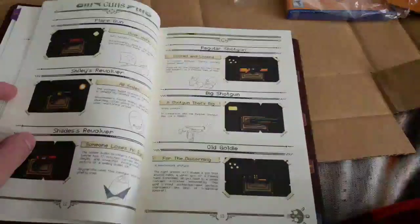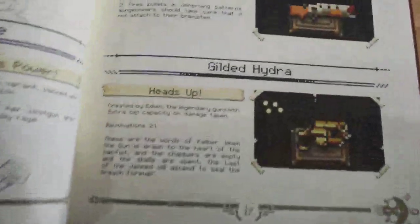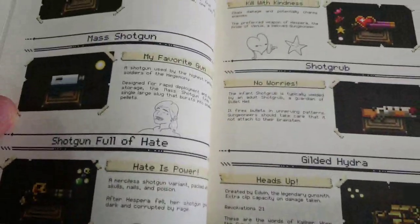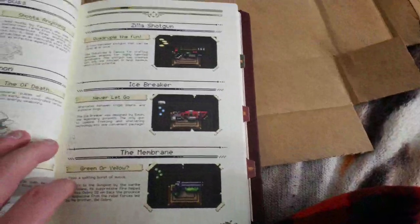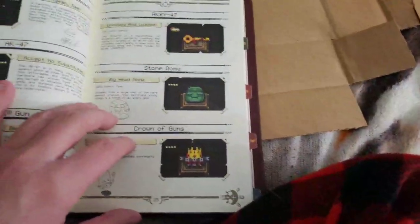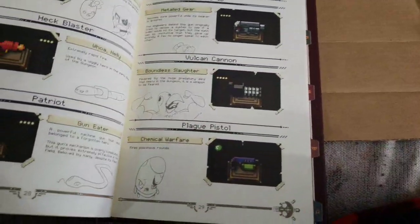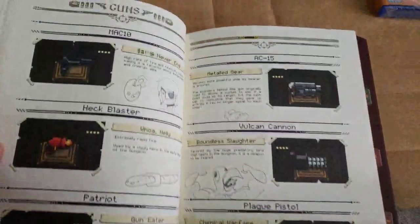The big shotgun. I've got the majority of the weapons, it's fun. Look at that person's face. There's so much stuff — it's just so well made. I'm just looking through. Vulcan cannon. Plague pistol. There's the gatling goal. I like the little crudely drawn artworks in here.